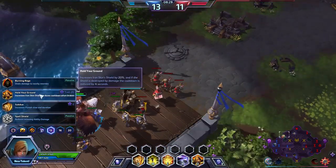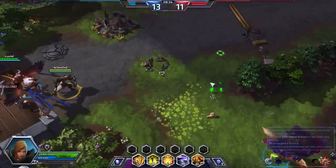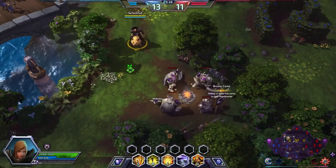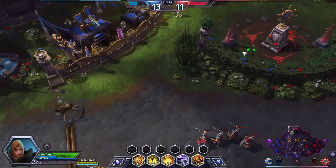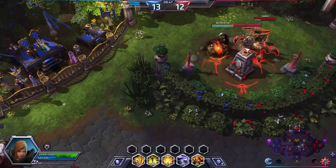At level 13, I'm going to pick up Hold Your Ground — increases Iron Skin's shield and reduces the cooldown when broken, by about 4 seconds. When you combine that with the fact that basic abilities also reduce the cooldown by 1.5 seconds, it's pretty substantial, and it's going to really help to keep our shield up.